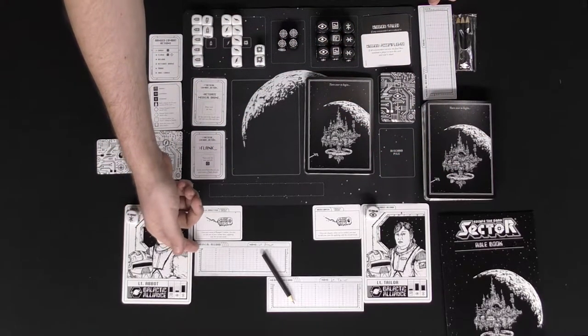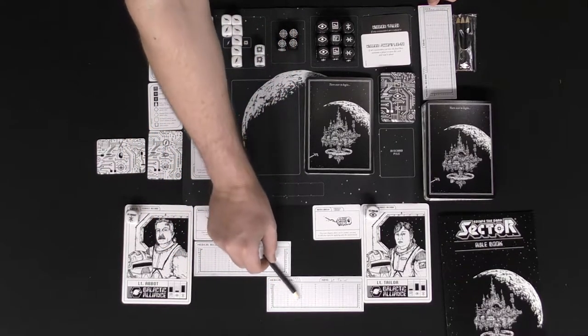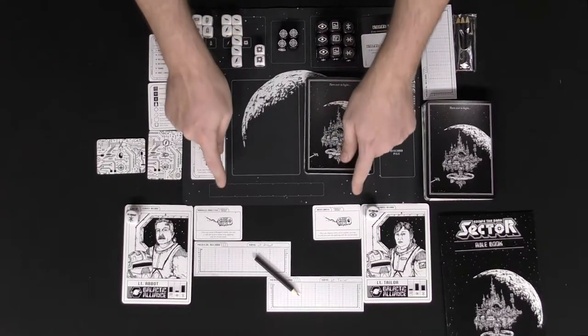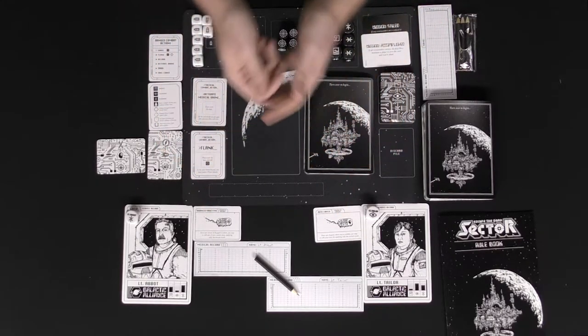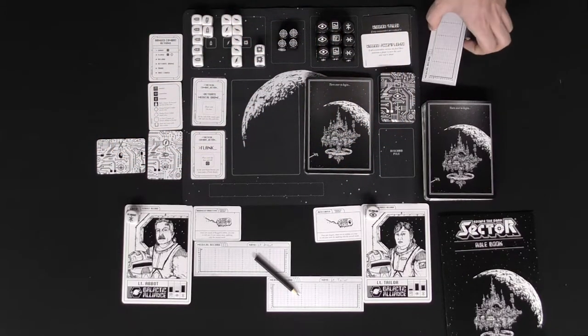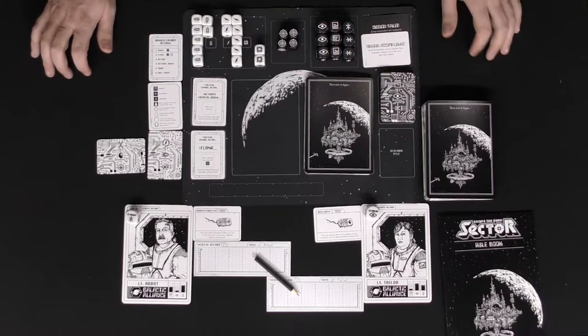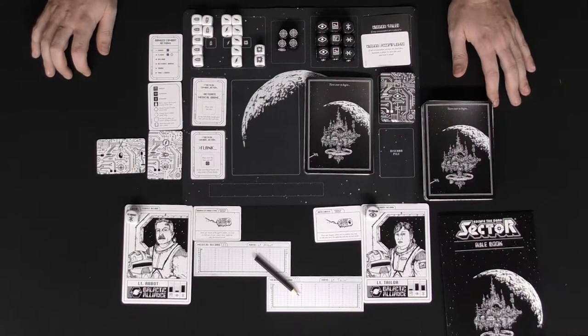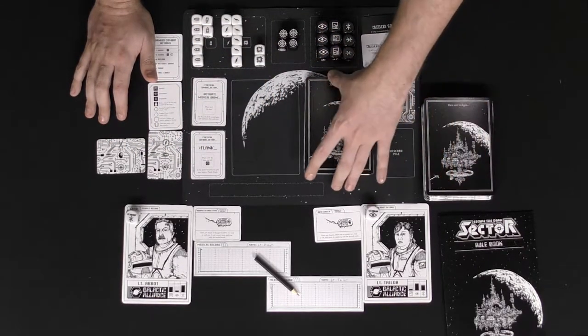Note that you'll be starting at a certain amount of health — 12 — and mark your character's name as well as your health. Everybody gets their own pencil, as well as their own unique cybernetic implant. Go ahead and pick one and place it next to your character. If you want an easier game you can choose one; the rest of the medical records and pencils might not be needed. Then take a look at this board for setting up your mission deck.